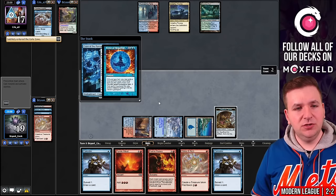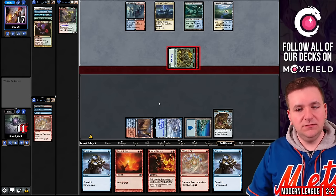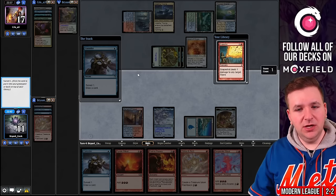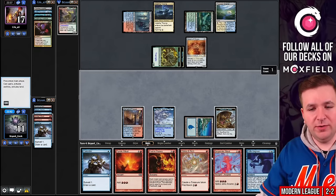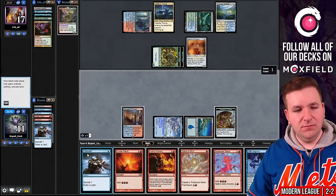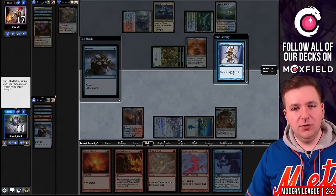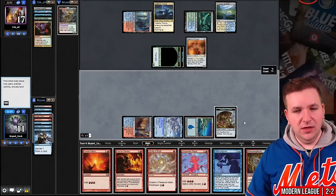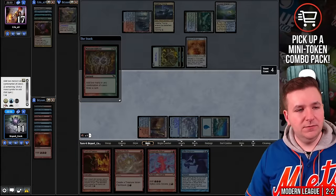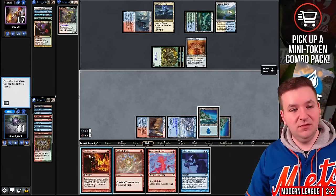They have two cards left. We swing and go to 11, then they play Scion of Draco — representing lethal. We find another Ritual, cast Consider, bin the Grapeshot, draw Gifts Ungiven. Pyretic Ritual, Pyretic Ritual up to four mana, but I only have one mana available so I think we've just lost. I needed to draw a land. Manamorphose — there's no draw that wins it here. I could draw a Grapeshot to kill some creatures. Manamorphose for Blue Red, and now we draw the land — but it's too late. This is four mana, Desperate Ritual is five, Past in Flames needs six. Unfortunately we're dead.